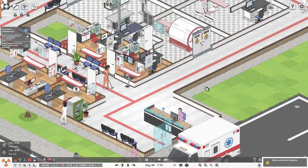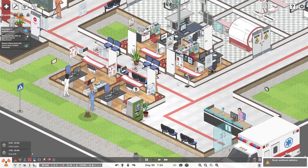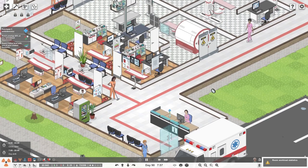Alright guys, we're back for another episode of Project Hospital. I've been playing for a while because I was hoping to save up $90,000 to buy an ambulance, but it's totally not happening.